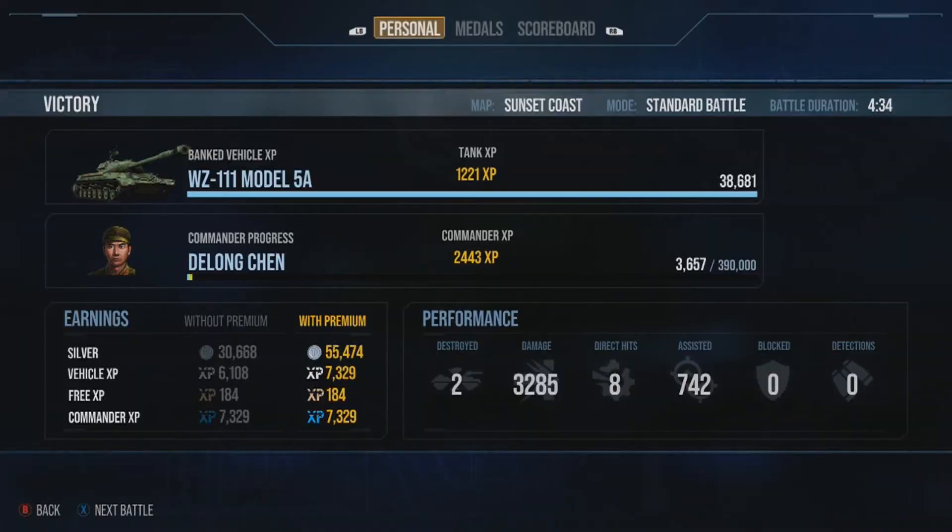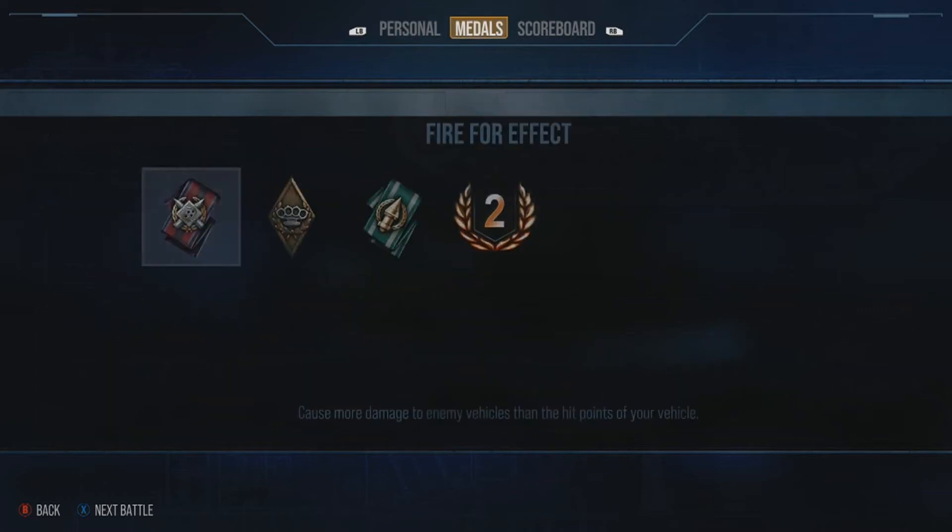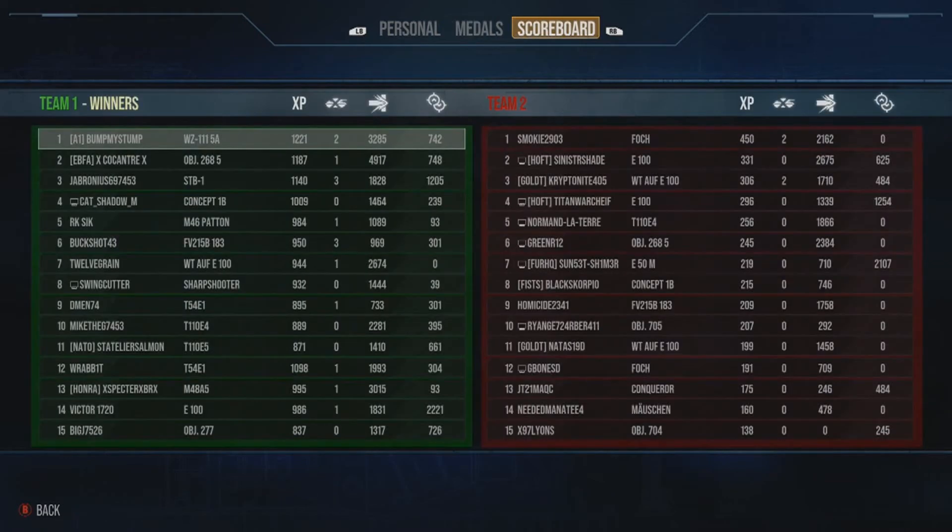I'm in first place — number one! I hate the result screens too. You don't get any information now. 3,285 damage dealt, 742 assist, 55,474 silver, 7,329 XP with the multipliers. That's all you get for result screens now — that's it. Even if you go the other way you get your medals, and then you see the exact same information again on the leaderboard aspect. Why did they take away all the details?